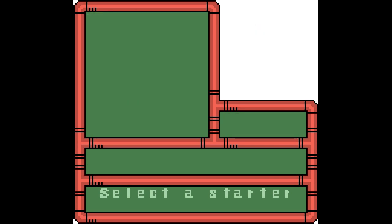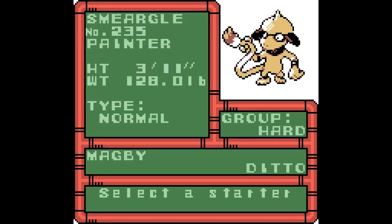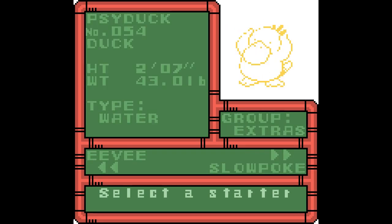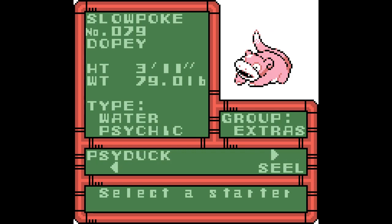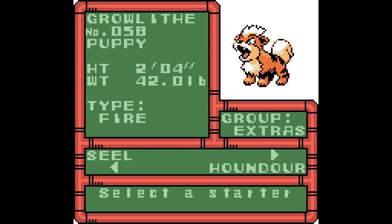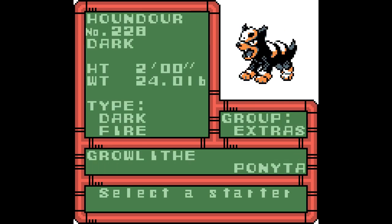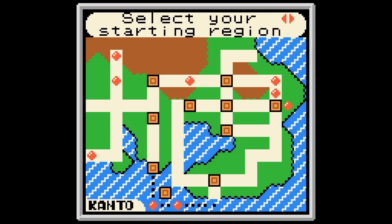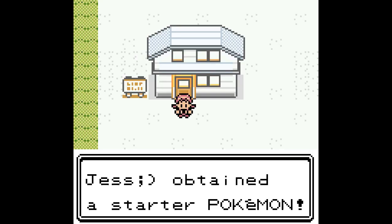Eevee? Porygon? Smeargle? It's okay if you're struggling to make a decision — it is possible to get every Pokémon here, and encounters in new areas have been adjusted to make it easier. Next, you choose where you want to start: Kanto in Pallet Town, or Johto in New Bark Town. And then the game starts.